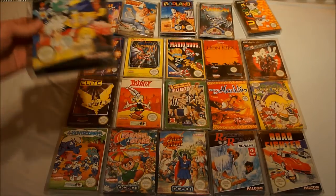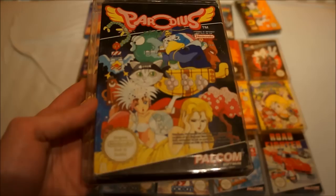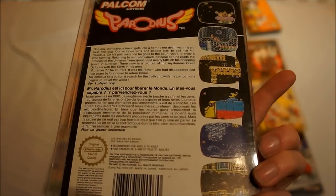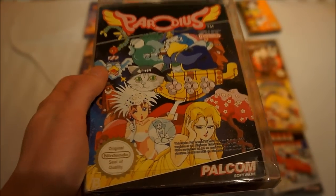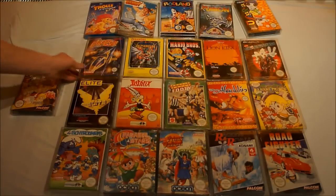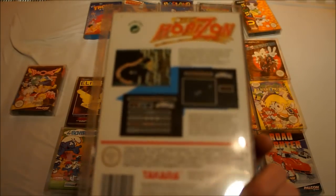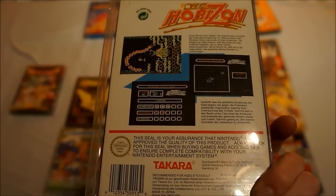On the left we have Parodius — the infamous shoot-em-up in a cartoony, playful style. There are a lot of different versions of Parodius out there, but for the NES this is the only one. It also got released on the Super Nintendo. It's uncommon, not hard to find at all. Then Over Horizon — a really cool shoot-em-up, R-Type and Gradius style game.